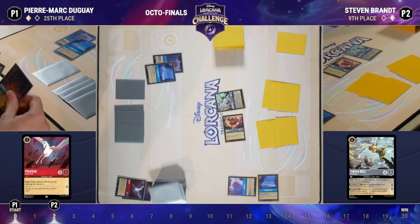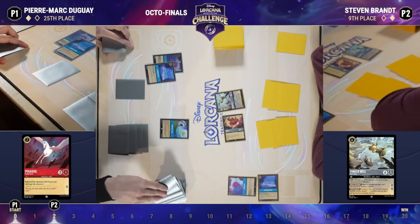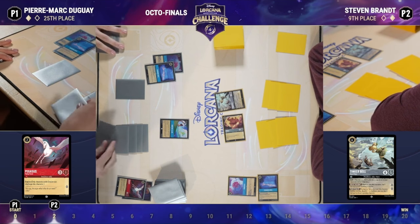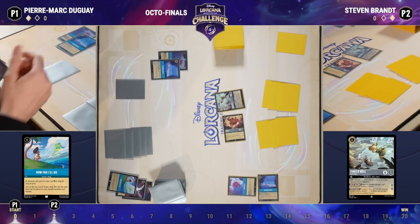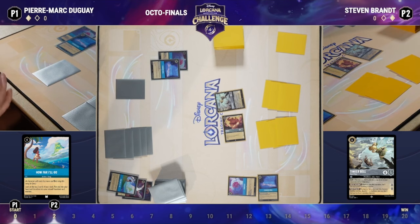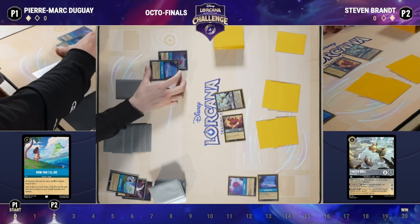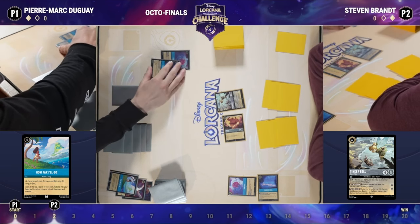It's really interesting when you have a pairing like this — Ruby Sapphire versus Sapphire Steel — so both of them have that ramp going. Does it come down to a showdown between the Ruby on one side and the Steel on the other? I would say the decks are fundamentally different because of Whole New World. Whole New World dictates a lot of Sapphire Steel's strategy, so while they are both sapphire ramp decks, their core game plans are somewhat different until you get to the late game.